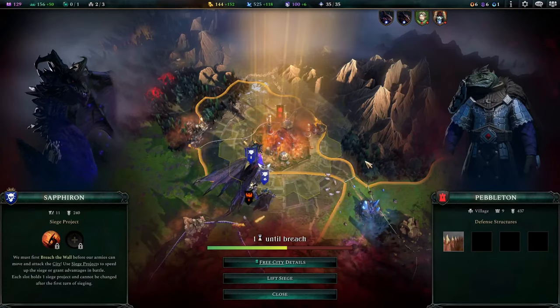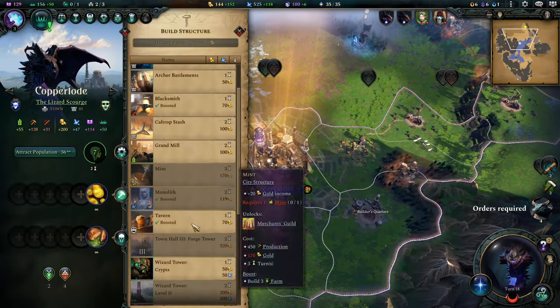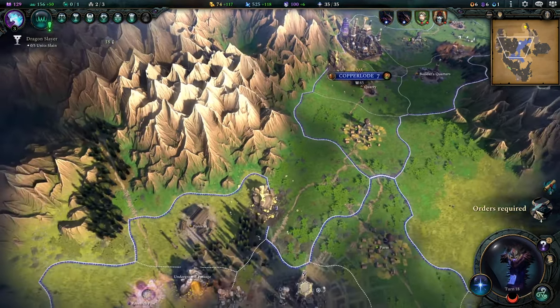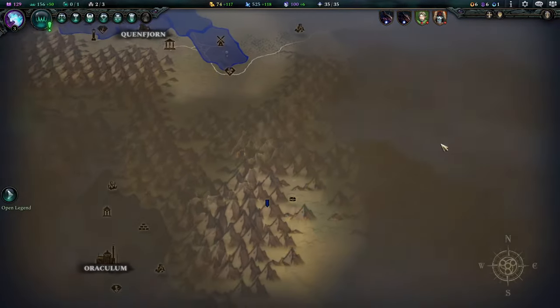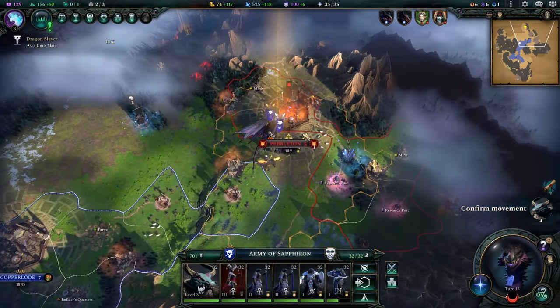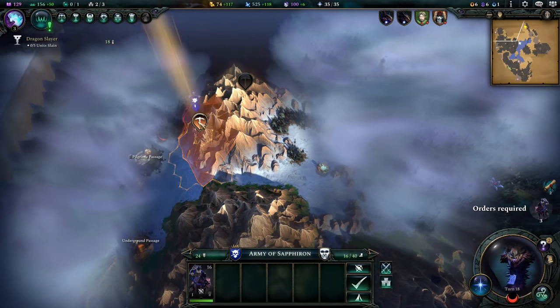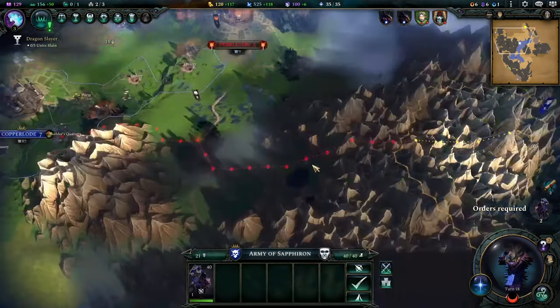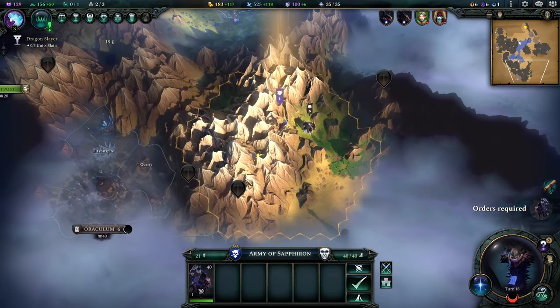The dragon is ready. Sieging is going to go down next turn. We're not playing dark culture so we do need to worry about city stability and all that. Let's get a tavern. And you can keep truffling — give me the resources, precious.